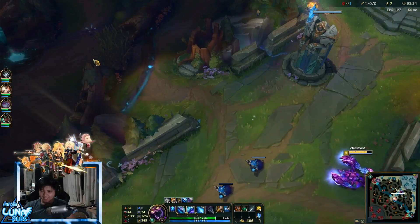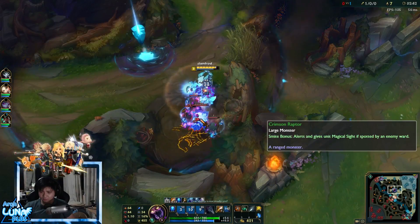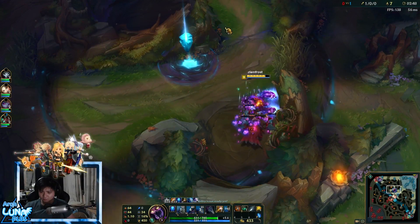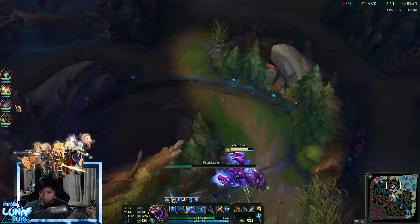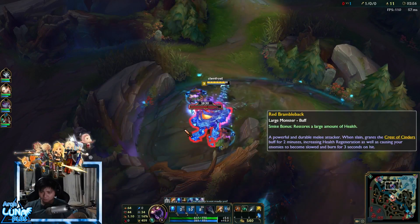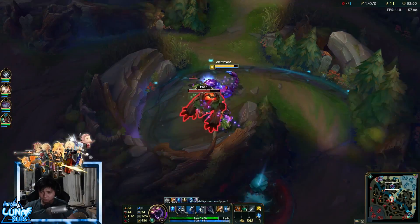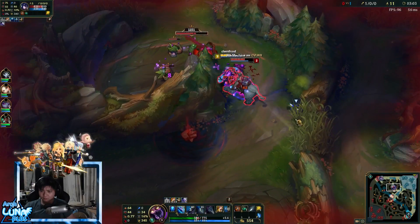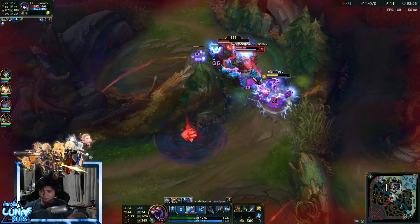I'm just gonna farm here, clear my jungle. I have better clears and better sustain which really helped me — I wasn't at half health like I would have been. Playing this normally now. Going slow motion for the red buff — at this point I can hear the spiders' animation, so I know someone went there. I smited the red to get the extra HP.